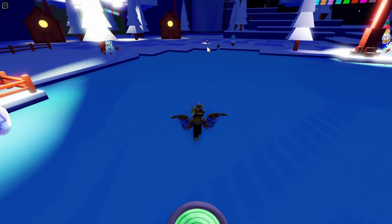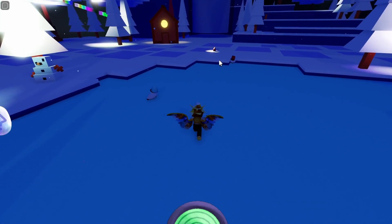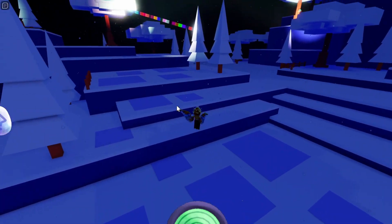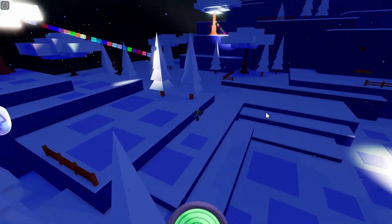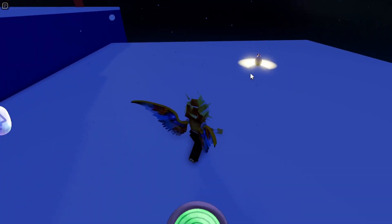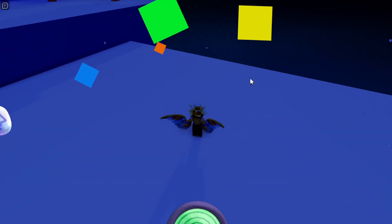You'll notice it by this kind of white light it has around it, so you will have to get it pretty fast before it does explode. You just want to look around pretty much in the center of the map looking for that white light, as that indicates that the egg has spawned. You want to get it right here before it explodes.